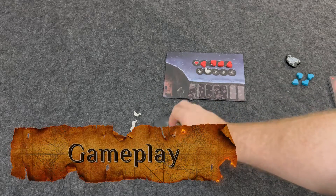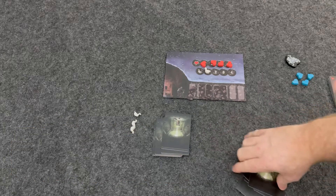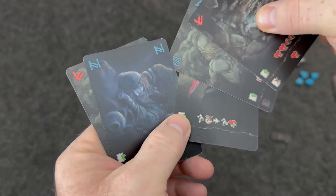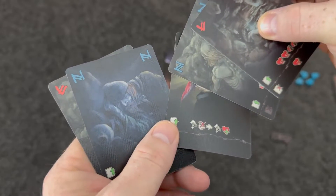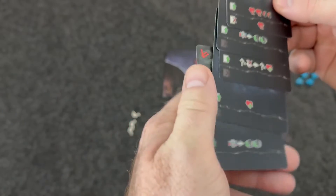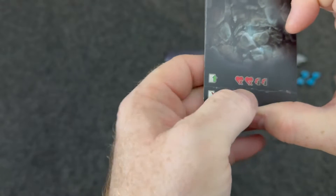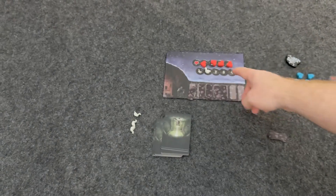Gameplay in this game is pretty simple. You're going to draw five cards, and on your turn you're really only going to be able to do two things: pick one card to play and one card to discard. Now I will mention that one of these is a gruesome card showing a goose getting slaughtered, so I'll try not to show that, but know that it's there. You have two different effects on each card: you have the play effect and the discard effect. The X's on the hearts mean you're going to lose health.